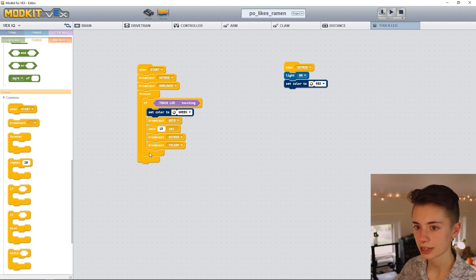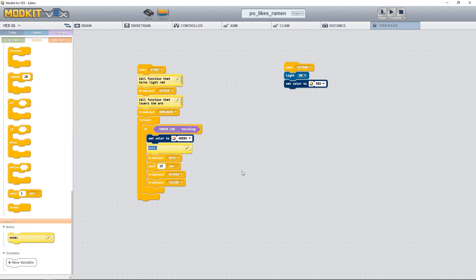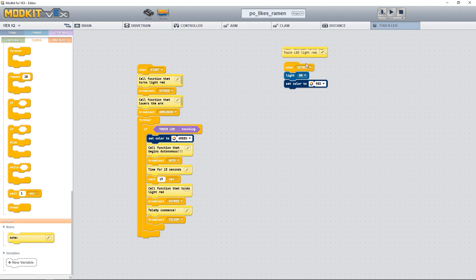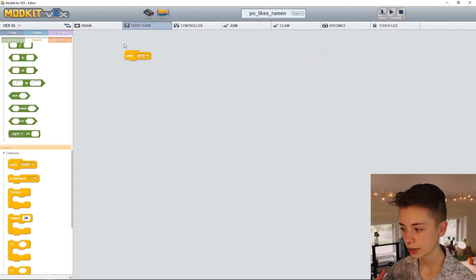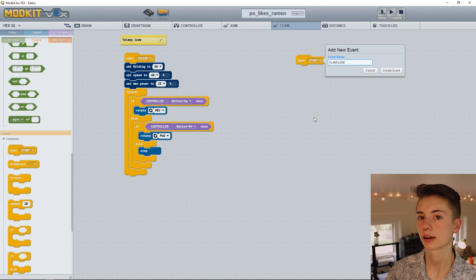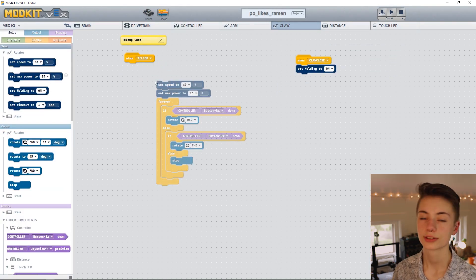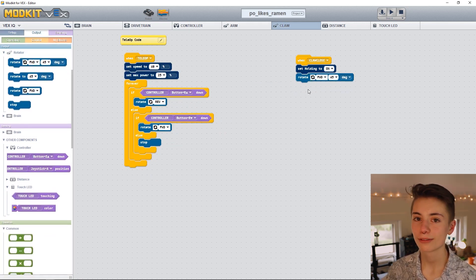Alrighty, so we are actually done with the touch LED tab, except we need to add comments to make really clear what's happening. Now if you recall, we created a function called auto, and next we can add commands to it that will execute when it gets called. Click on that drivetrain tab. The first thing we need to do in auto is close the claw on one very special turd. Let's create a new function in the claw tab called claw close. The only two blocks we need are set holding to on so that the claw motor will hold its position, and rotate forward blank degrees to actually close the claw. We found that about 90 degrees does a near-perfect job of closing the claw.